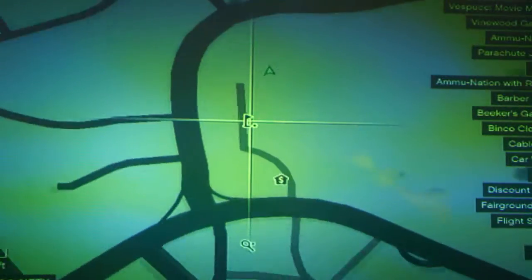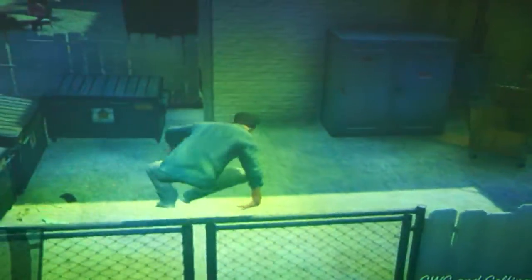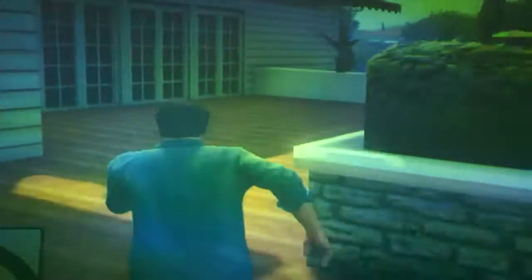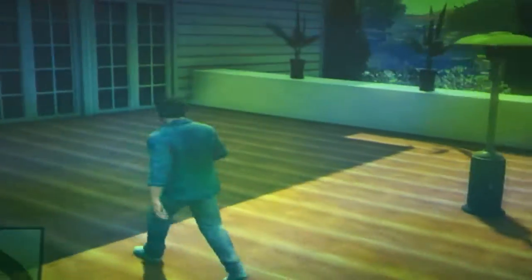So if you go on the map to the golf course, you go through the back, climb over the fence, climb up here, you'll get to the patio on top of the golf course. It'll be interesting to get there as well. There you go.